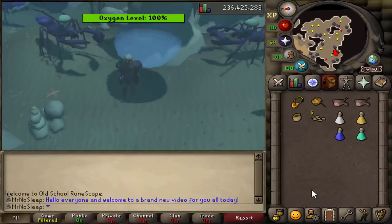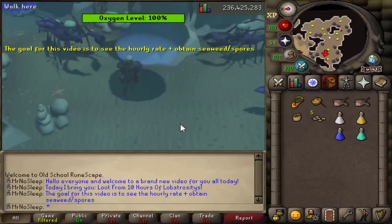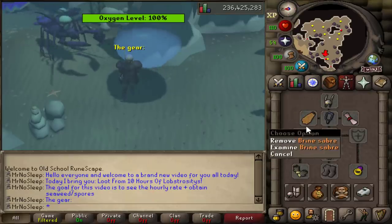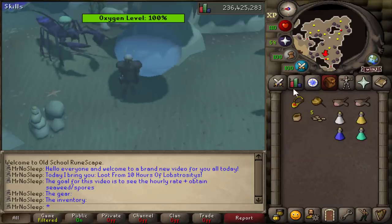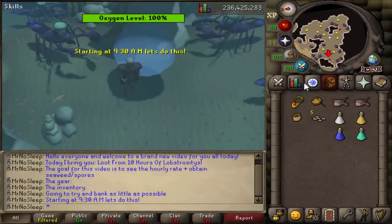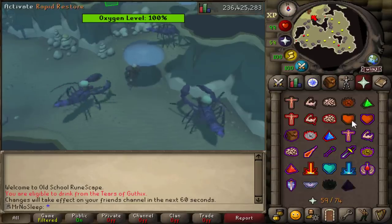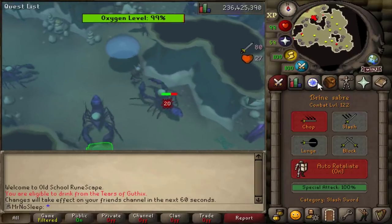Hey, what is going on, you guys — it's Mr. No Sleep here from Old School RuneScape, and welcome to a brand new loot video. Today I bring you guys an ironman-related video: 10 hours of lobstrocities. The goal is to see the hourly rate of profit, plus obtain as much seaweed and giant seaweed as we can, which in return will grant us with a ton of soda ash, shown at the end of the video.